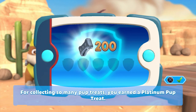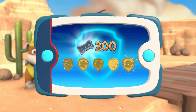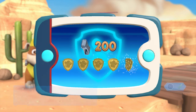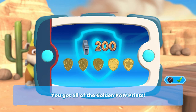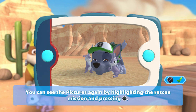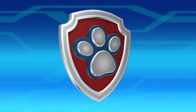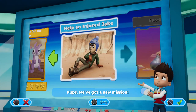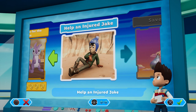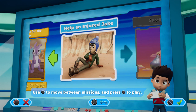For collecting so many pup treats, you earned a platinum pup treat! You got all of the golden paw prints and unlocked the picture for this rescue mission. You can see the pictures again by highlighting the rescue mission and pressing the triangle button. Pups, we've got a new mission — help an injured Jake! Use the left stick to move between missions and press the X button to play.